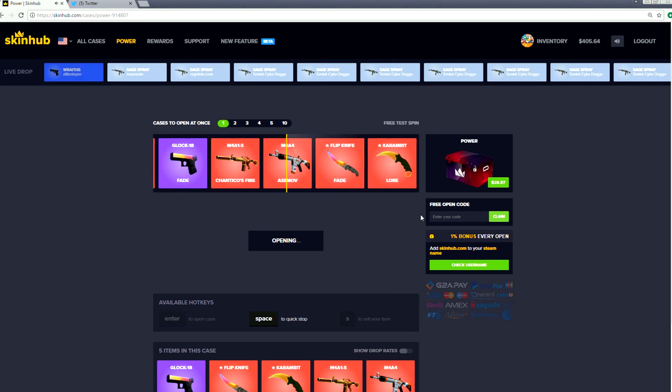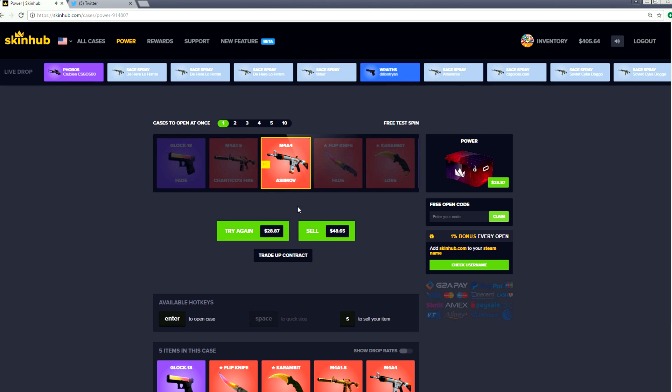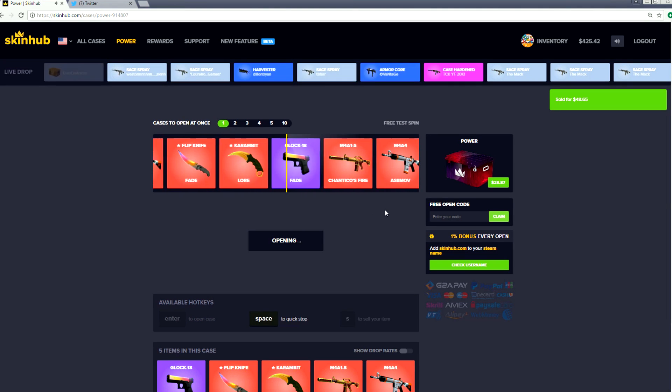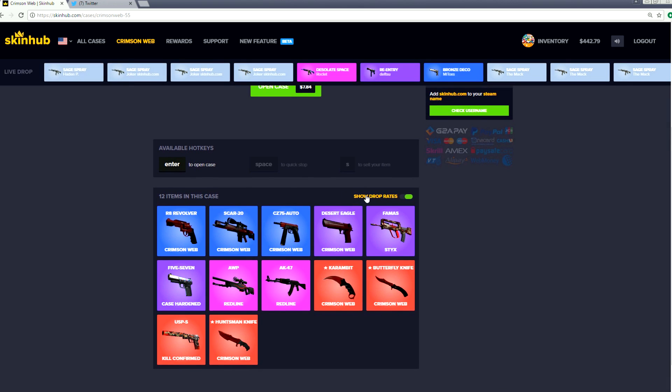It is the Asimov! Does anyone still use an Asimov? I mean holy shit - we made money, so I'm pretty happy. But you don't see many people using the Asimov anymore - everyone's moved away from that. And we got another one - crimson web. This case looks pretty cool - it's everything crimson web. Sometimes you forget how many things in the game are crimson web. Let's look at the drop rates.